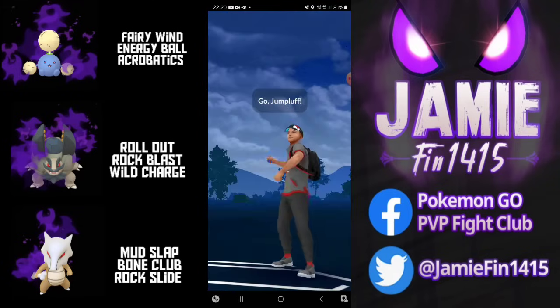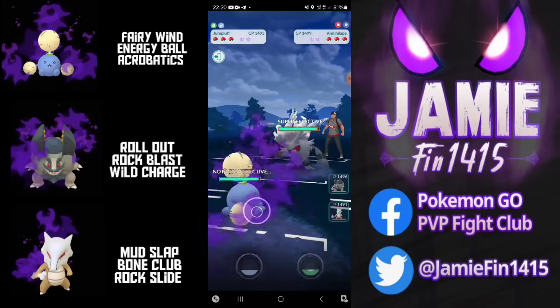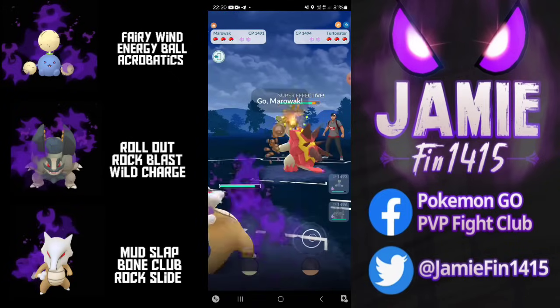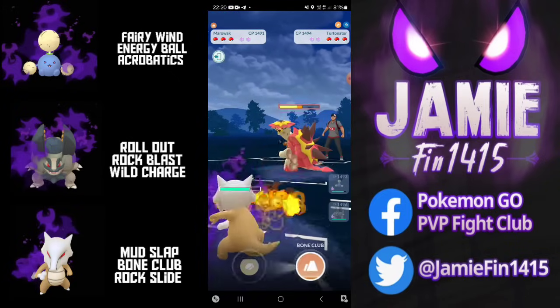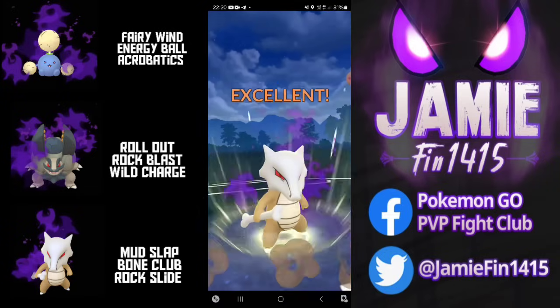In Game 1 we're going to lead with the new and improved Jumpluff with its buffed Fairy Wind into an Isle Ape. Clearly this opponent's still stuck in Season 19 — Ape used to be the meta, now it's not. The opponent tried their luck catching the Aerial Ace onto Turtonator. However, I'm not running that — I'm running that Hail Mary Acrobatics.